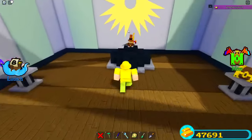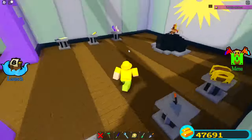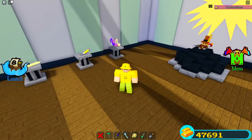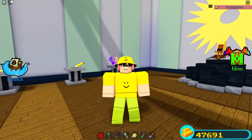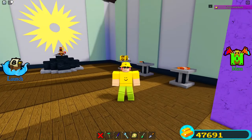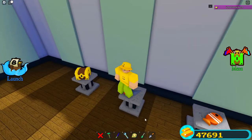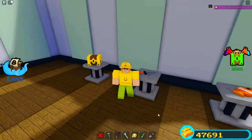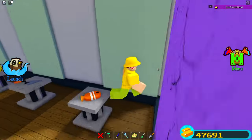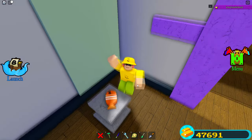Inside this room there are a bunch of different items on stands, plus a plushie you can collect. The one we're going to be talking about is this pencil right here, but we'll get to that in a second. All of these items correspond with a certain update — for example, this one predicted a tool coming to the game, and this one predicted the fish stage.